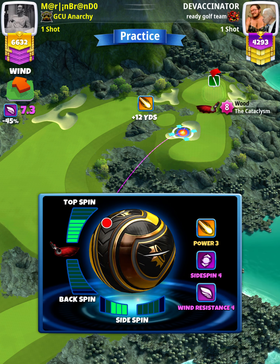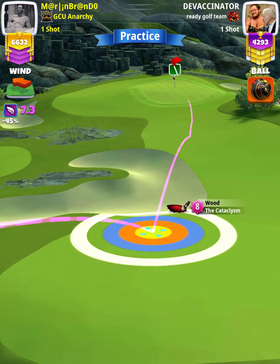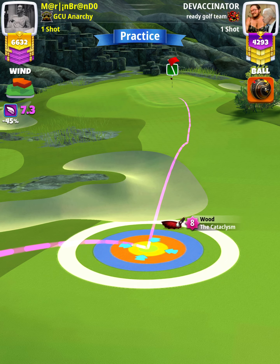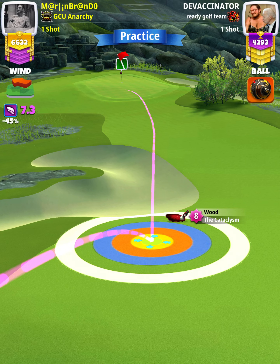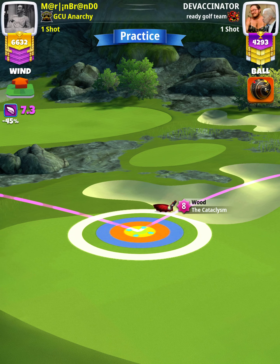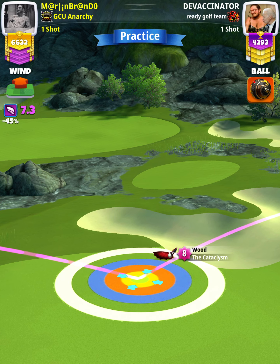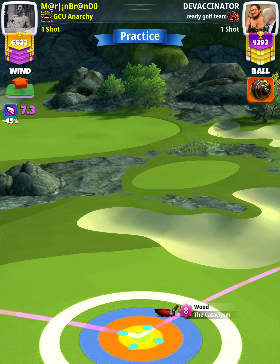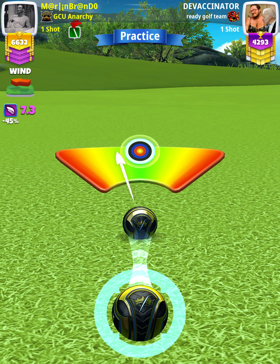We want to position ourselves so that the second bounce is fairly well clear of the bunker, but we also don't want to set up too close to the bunker and run the risk of flying into it. We also want to be centered in the fairway. If you have an extended ball guide, you'll be able to see the ball guide rolling about halfway onto the green, halfway between the fringe and the cup. Our adjustment is going to be P3 max plus 0% elevation. Then we're going to center the ball and hit perfect.